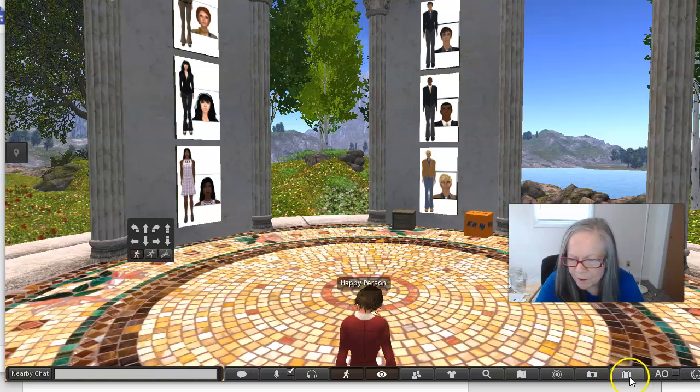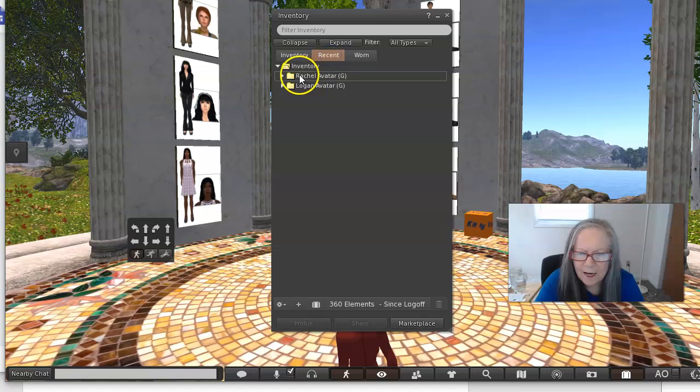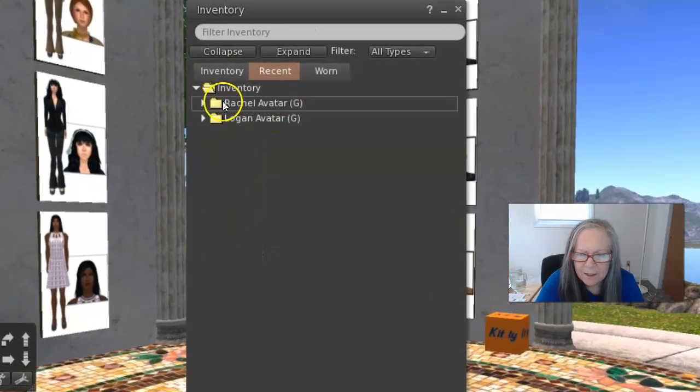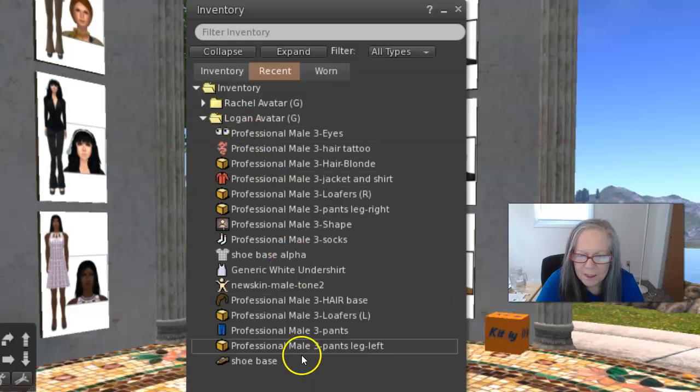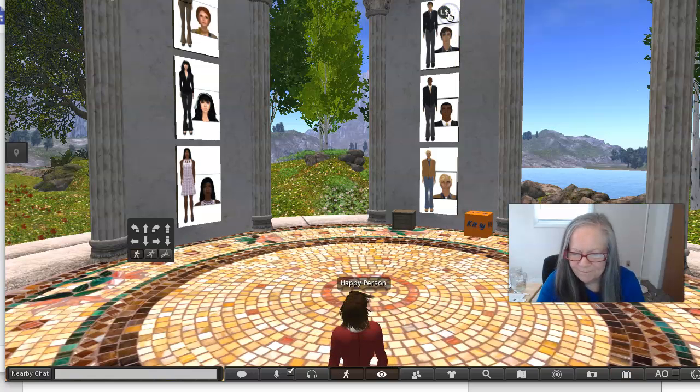You can customize these later. Put them into your inventory, which I'm opening here, and you can see that looking over recent items, I recently collected the Rachel avatar and the Logan avatar. If I click this twisty, I'll see what's involved, and I'll show you in another place how you actually can wear these different outfits. So thank you.